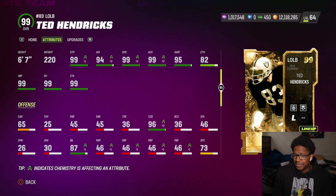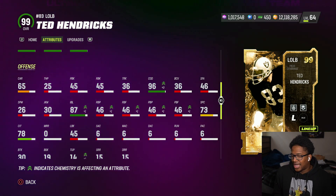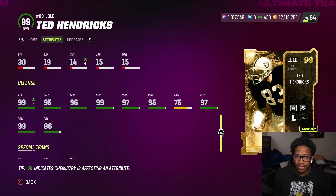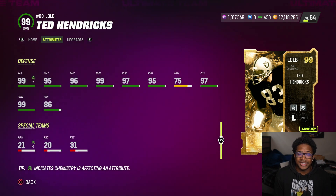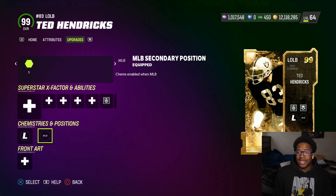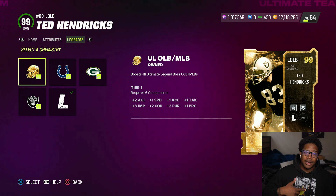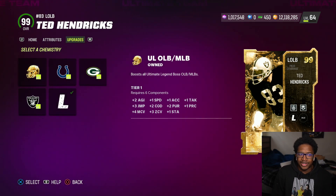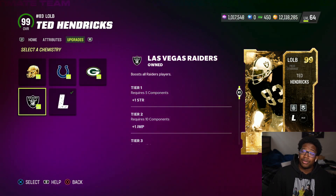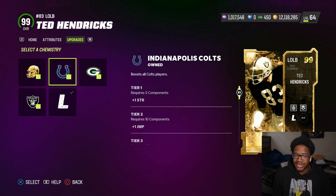He's 96 overall as an out-of-position strong safety — another reason to get the LTD. Really, really good card: 75 man, 97 zone, 96 press, 86 press. He does get middle linebacker and is a 99 overall middle linebacker, so wherever you put him he's a 99 overall all-pro. He's been on the Colts, Packers, and Raiders — I think he and T.O. are the only guys who've been on multiple teams and been all-pro players.